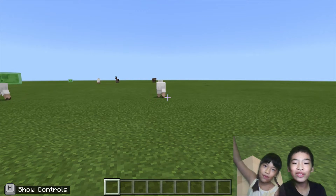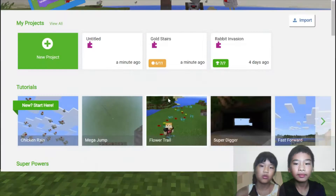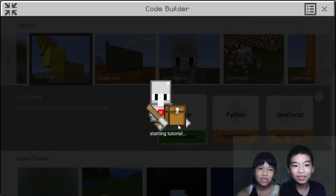Welcome to Coding with Kids. My name is Kalia and my name is Andrew. Today we're going to do one of those tutorials. We're going to do gold stairs. It looks cool.